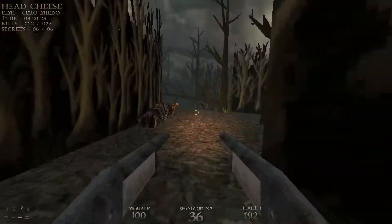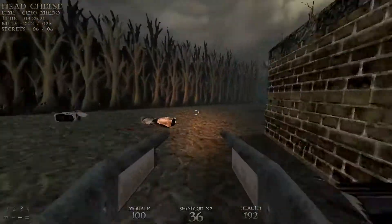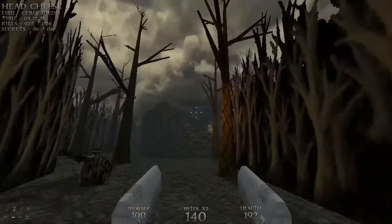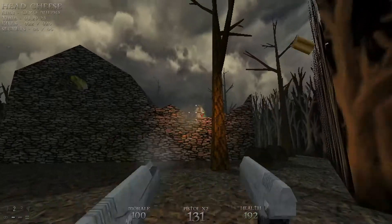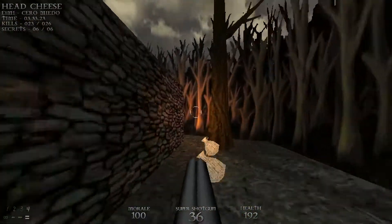We don't want to go this way just yet — that's the exit of the level. Instead let's head over this way. There's another little slightly destroyed house here and we're going to take out some more chainsaw guys.